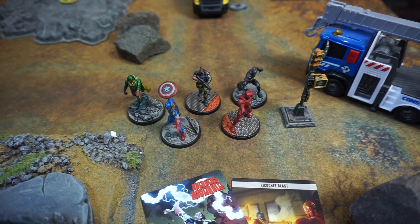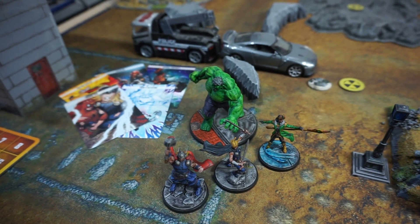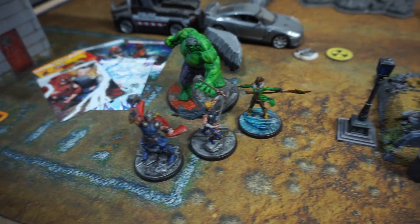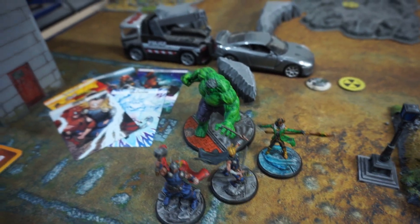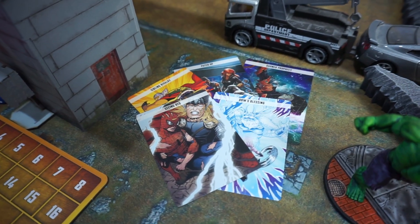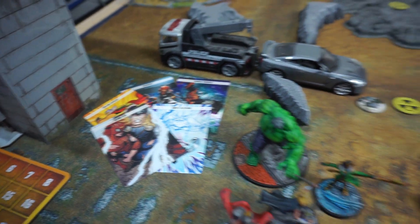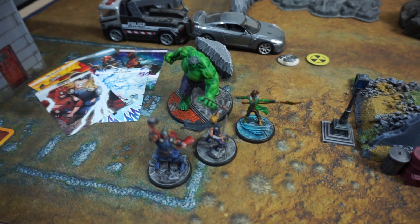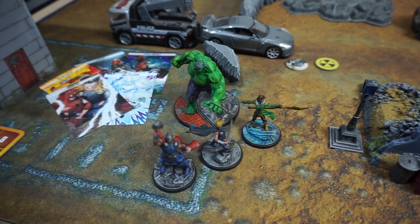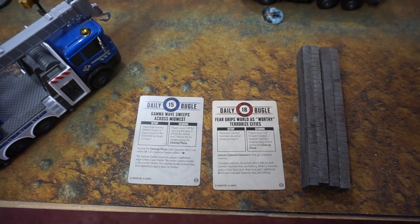This is a Thor Ragnarok themed team — will it end up being good? Who knows, it's just a fun theme. We have Thor, Valkyrie, Loki, and the Hulk. Their tactics cards are Sibling Rivalry, Patch Up, Doomed Prophecy, Seeing Red, and Odin's Blessing. They're one miniature down in terms of totals as Asgardian affiliation, but they are raring to go.